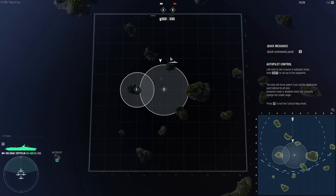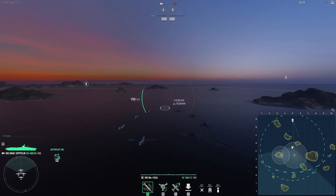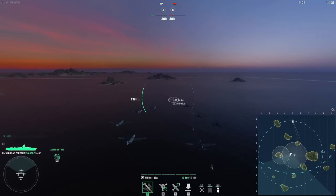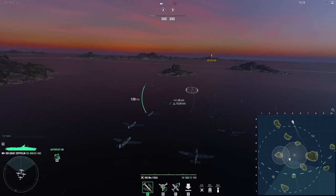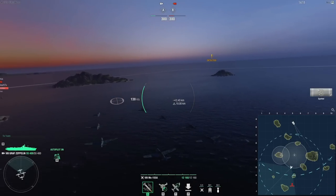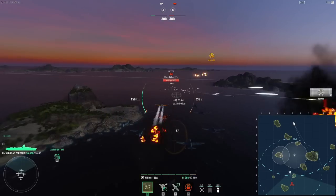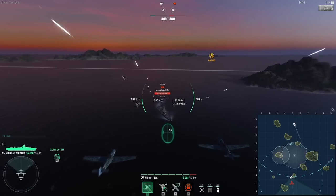I suppose I should try to hide behind an island before getting closer, because he can fire at me from quite far away and I can't fire quite as far. Okay, time to find him. He's probably right there — oh, over there. I started with my rocket planes because rocket planes are the easiest to deal damage with.